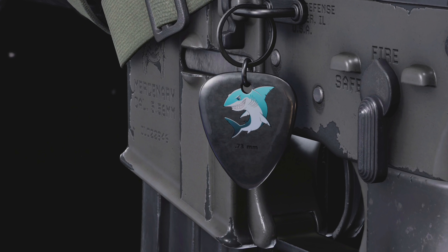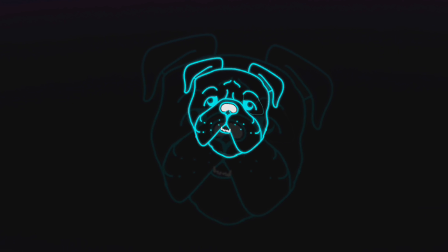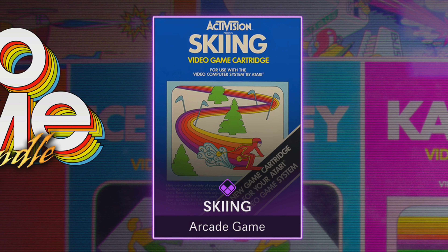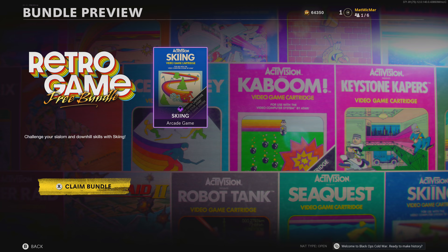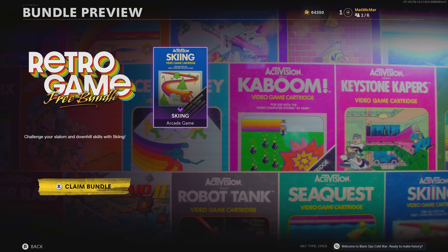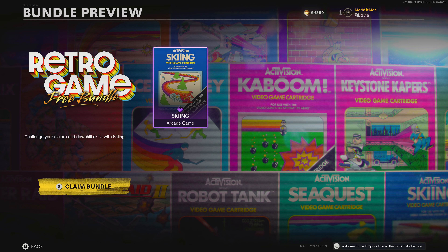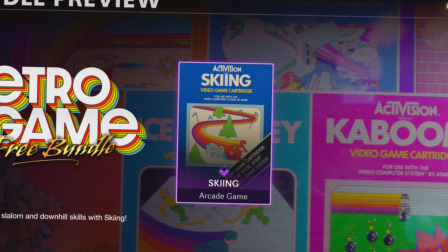A guitar pick weapon charm — why is it so big? Stupid haircut. The radical's just a dog. Oh, it's a free bundle. I got — what? I got an arcade game. What? Where do I play it? I'm so confused. My brain hurts. Why did I just get an arcade game? I don't know what this is, but I'm really excited about it. They send you an actual game — they just mail it to you?